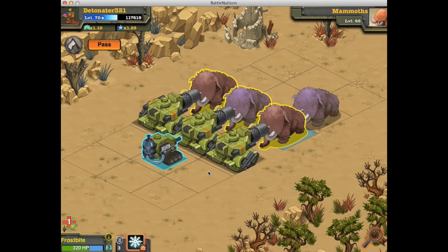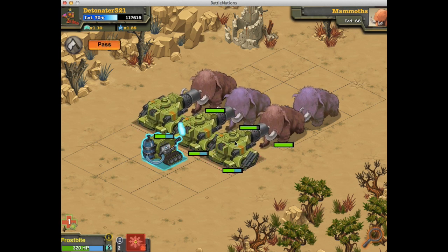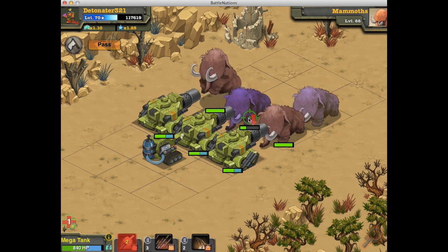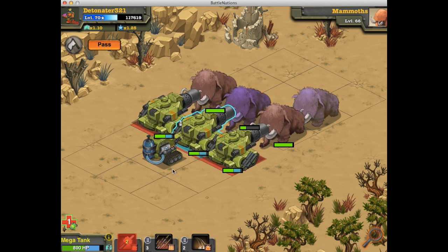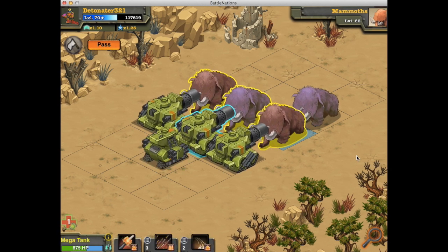Elemental troops are so much better than the Frostbite because they can do different types of damage. Even though the Frostbite can get some cross-freeze, it's just not very often that happens. Now that we have higher status effects and better units available, the real purpose of the Frostbite has just been overshadowed. That's why it's coming in at number 10.